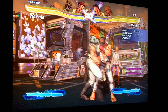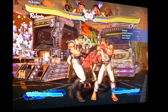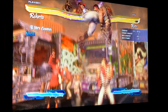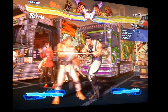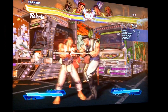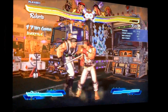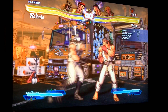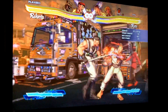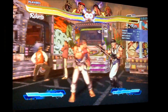Speaking of setups and combos, he still has his old stuff from CvS2. The standing jabs are still very, very strong. You can actually link four of them into his crouching medium kick, which will give you that guaranteed Raka and sweep. Although I don't recommend doing more than two, because the damage scaling kicks in pretty hard — you're going to get more damage doing two instead of four.